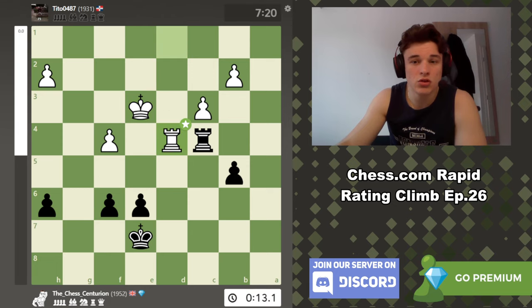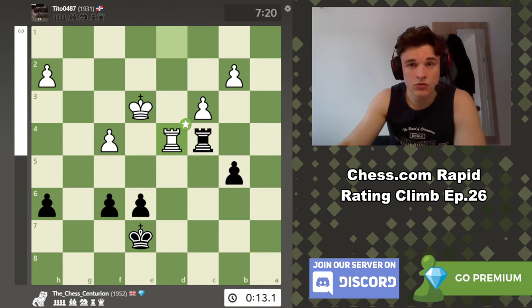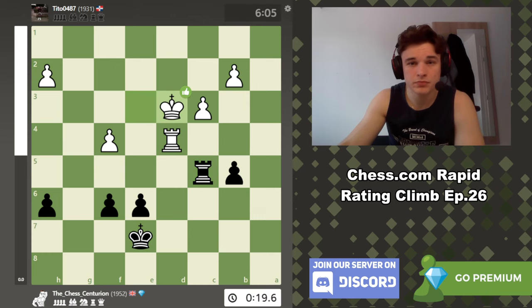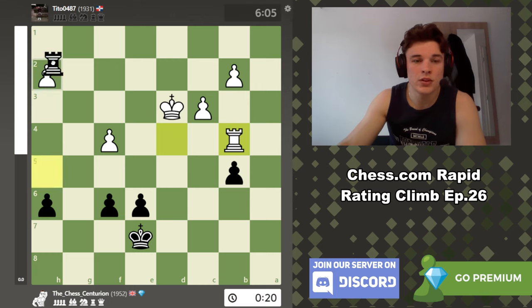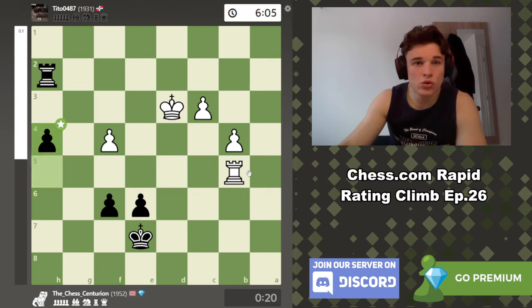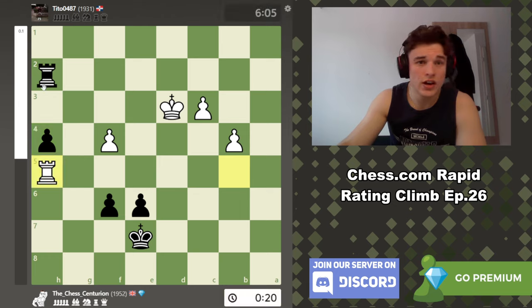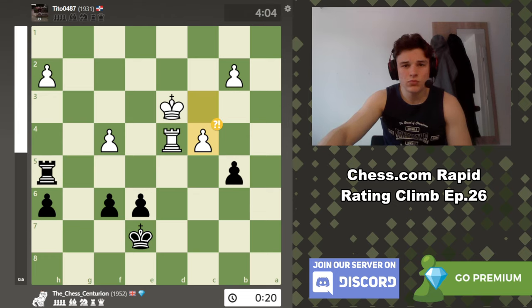King e3 — computer just wants me to go back to c5, but I went f6 which is also fine. Rook d4 — basically everything is drawing here. Then king d3 and I was like really? Rook h5 — the only move here for him is to play rook to b4 to attack my pawn, and if rook b4 then if I take, he takes, and it becomes a bit of a race. Apparently it's just a draw because of rook h5 getting behind the pawn. But at least there's some winning chances.